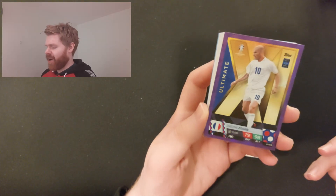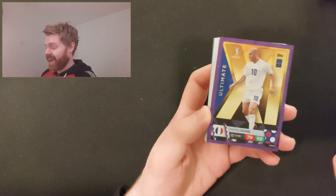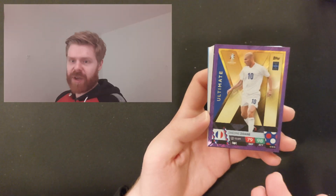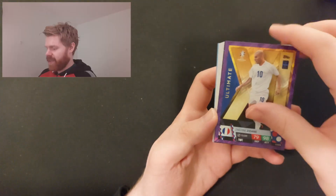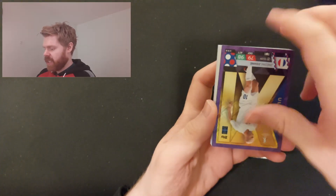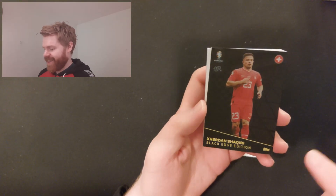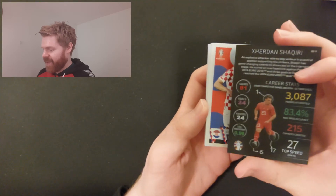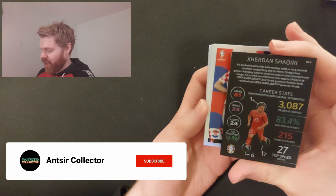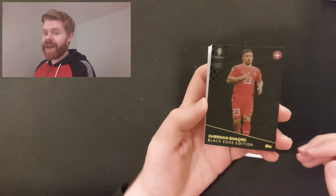There's a Griezmann Ultimate and then a Zidane Ultimate — that's incredible, I had no idea he was in it. I haven't checked the full checklist. The Zidane Ultimate looks like it's from Real Madrid — that's the French kit. And then we have Jordan Shaqiri — our first black edge edition of the Euro 2024 collection.